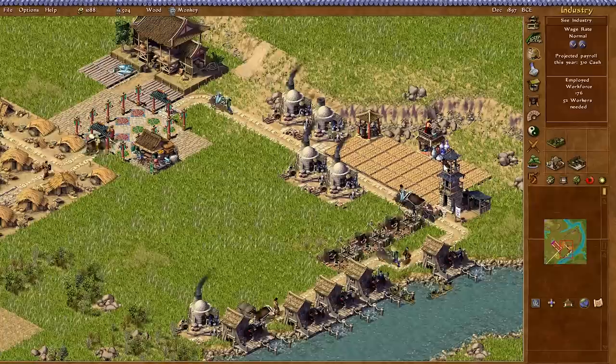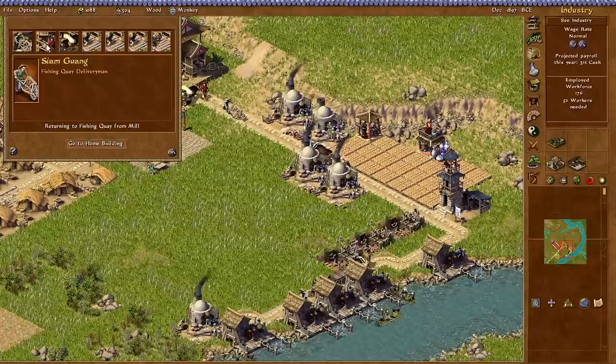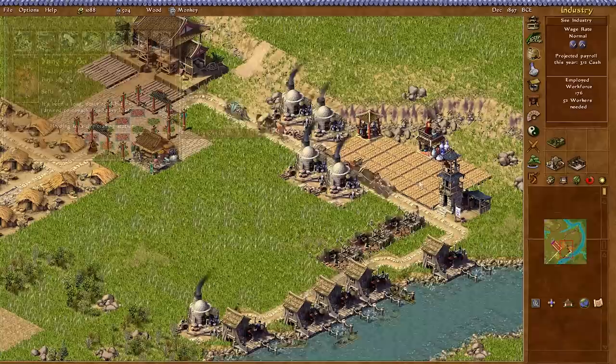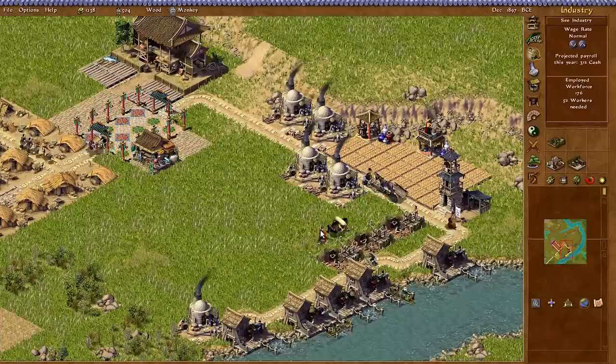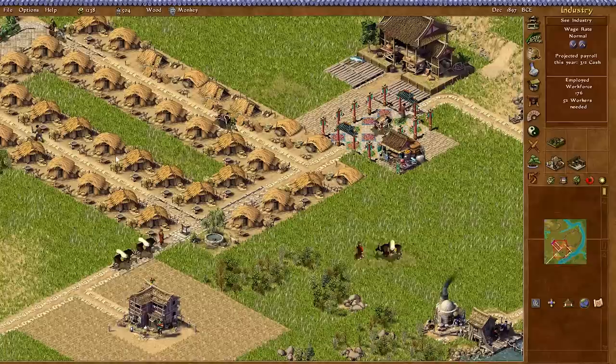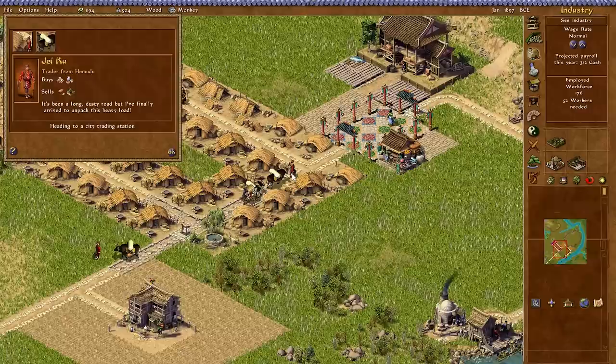A trader has arrived. We do have something to sell. Let's see how much money this actually makes — we're at about a thousand strings of cash and it boosts us up by about 200. It's about a hundred per unit. So we've got some source of income going, but still not a lot. This trader has one ox, that guy's got two — does that mean he can buy more?